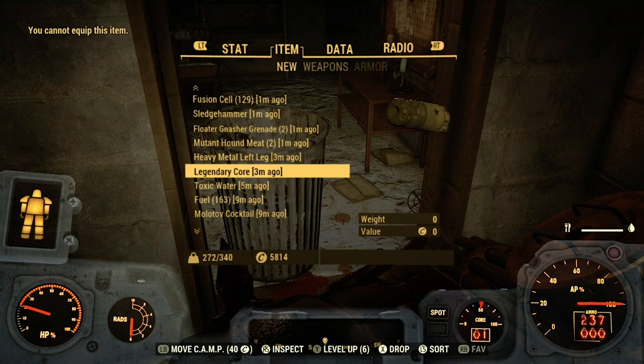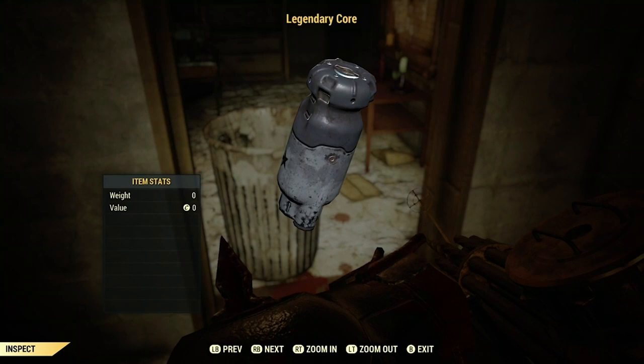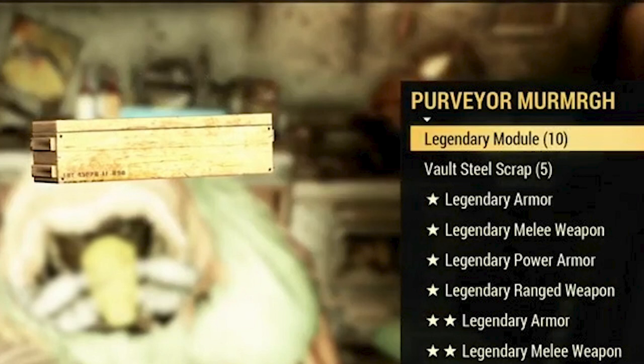First off, legendary cores and modules when collected will be inside your miscellaneous tab in your Pip-Boy. The legendary core looks like a grayed out fusion core, and the legendary module will look like a regular weapon mod.